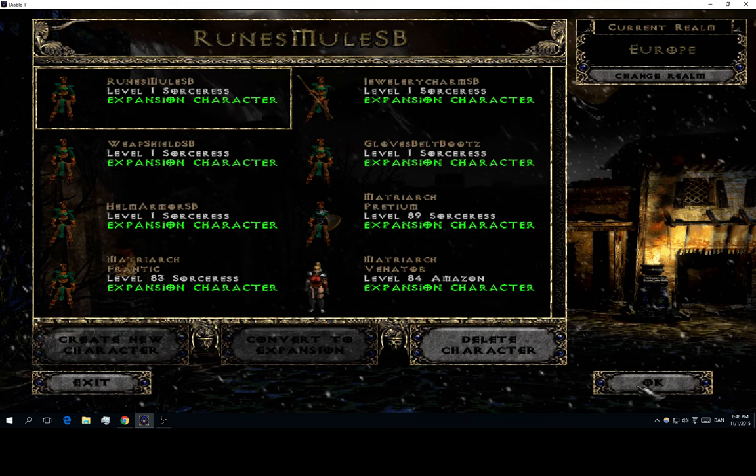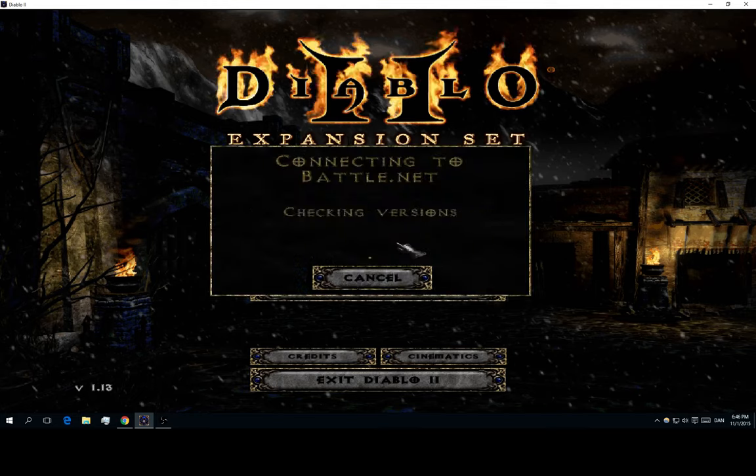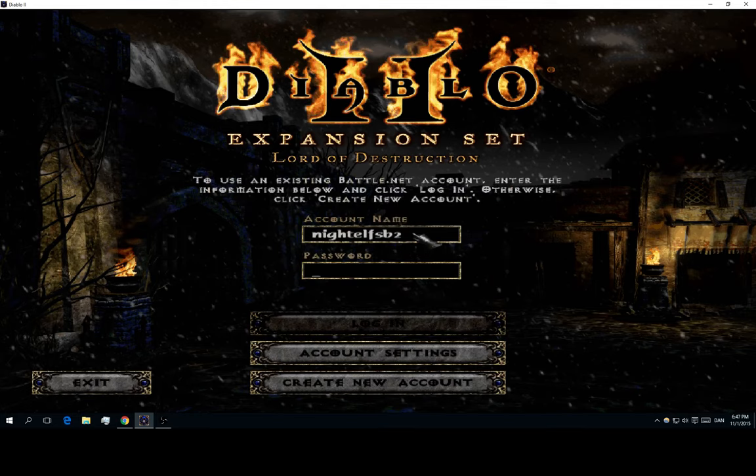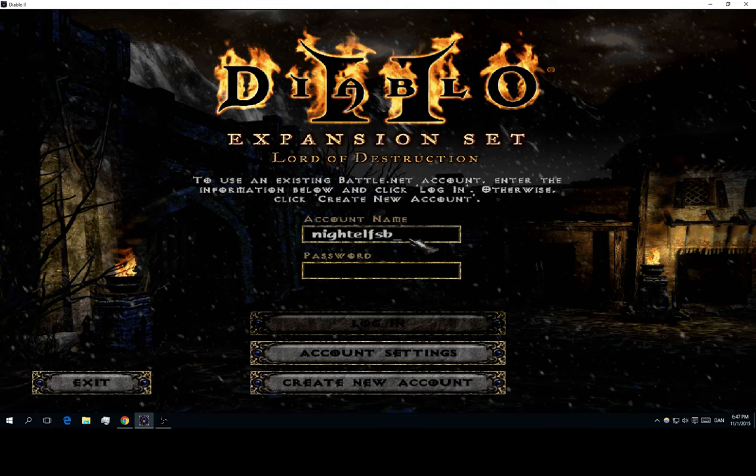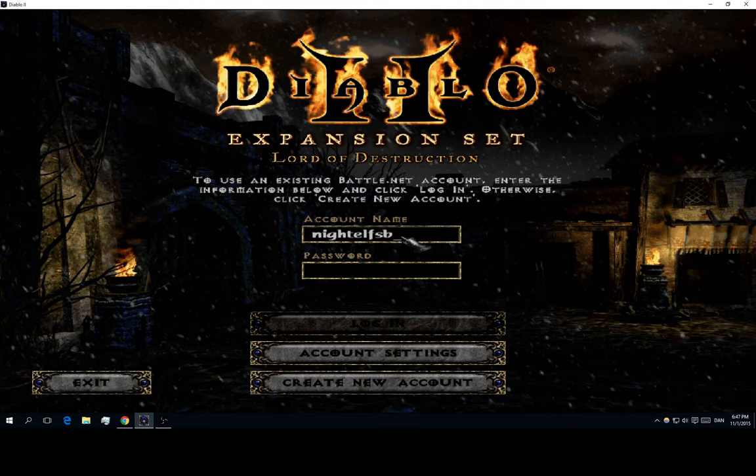Another cool thing is that you can have the account names really short. My main account is named NinolfSB and then I only put two, three and so forth in front of the account names. When I am typing in my mule account I want to be able to log in really fast and not waste any time, because usually I am also muleing an item.